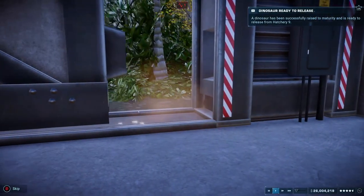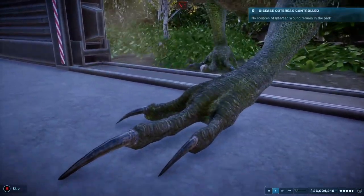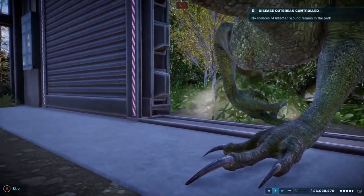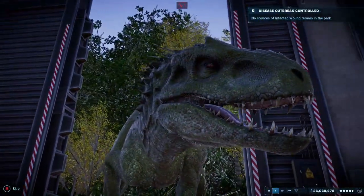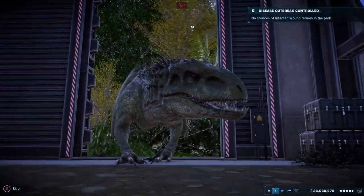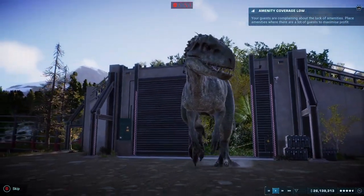You need 100% genome for the Raptor, T-Rex, and Giganotosaurus. You have to release an Indominus Rex, and then you can research the Indoraptor, which is the most expensive to research in the game. You will need a lot of scientists with max stats, so you may have to research more staff centers and upgrade points first.